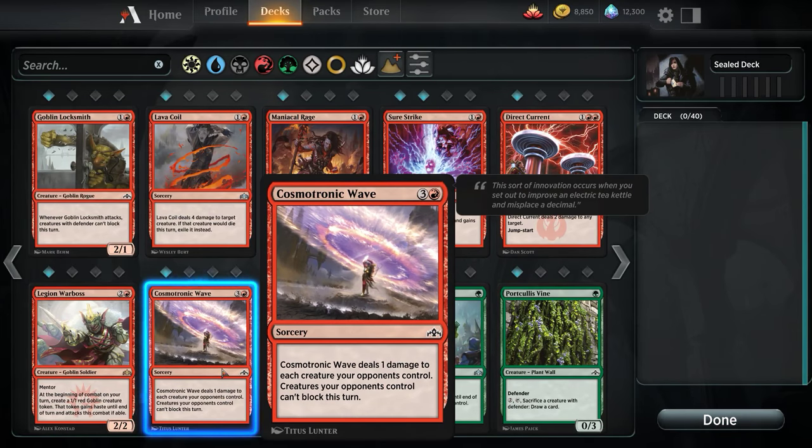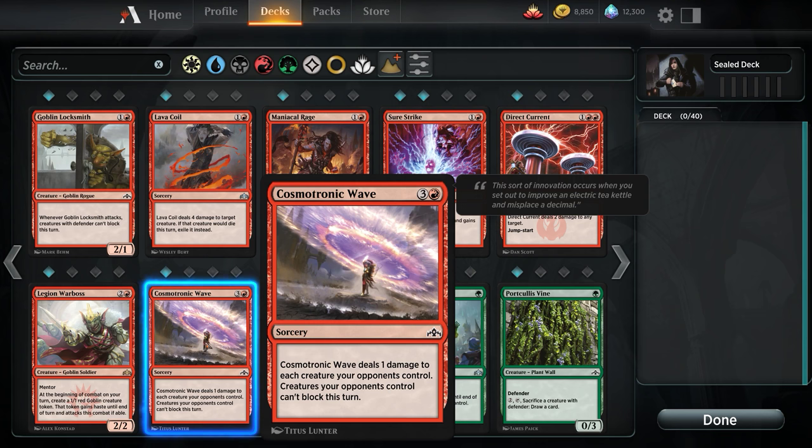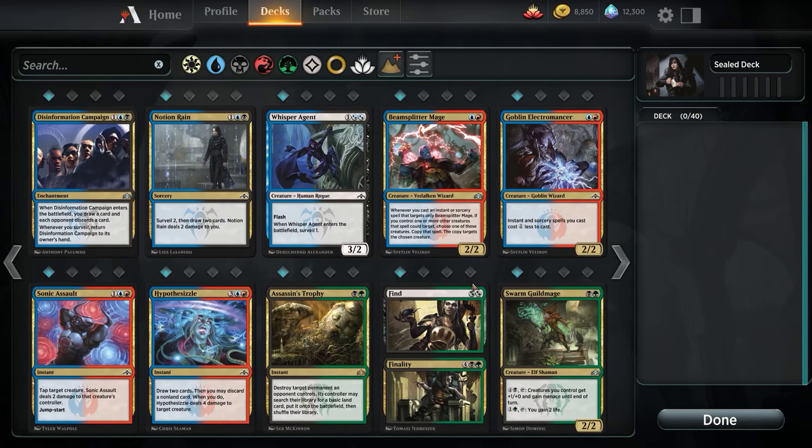One damage to each creature opponents control — don't care about that. A 4-cost 1-damage to all effect — whatever. Cosmotronic Wave — creatures your opponent controls can't block this turn — could sometimes open us up for a win, but I just don't see that happening. Don't be results-oriented. Might of the Masses — target creature gets +1/+1 for each creature you control until end of turn — that's okay. If we ran Gruul with our Legion Warboss, or Naya with our army-in-a-can, that'd be cool. In fact, I'm kind of leaning towards Naya right now, because that seems to be our highest concentration of value.